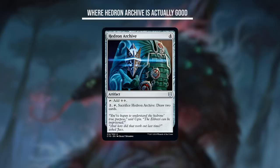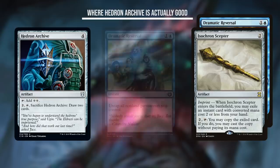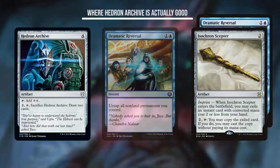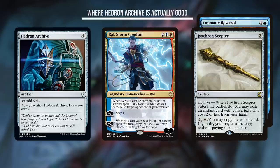I've explained why Hedron Archive is bad card draw and bad ramp — no matter what colors you're playing, you've got better options. It's one of the most overrated cards currently played and I'm tired of seeing it everywhere. However, I would still recommend it in very specific decks. There are at least two different types of decks where I'm more than happy to recommend Hedron Archive as a ramp card. The first is Dramatic Scepter combo decks. This combo involves imprinting Dramatic Reversal onto Isochron Scepter, casting Reversal with the Scepter, untapping nonland permanents that produce two or more mana, then using that mana to activate the Scepter infinite times. Since Hedron Archive taps for exactly the amount of mana needed to pay for this loop, it's actually a solid ramp option in that gameplan.